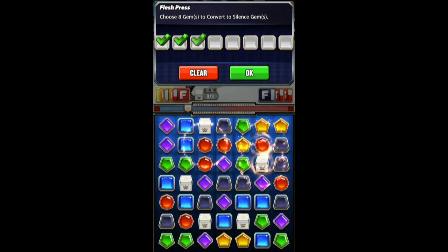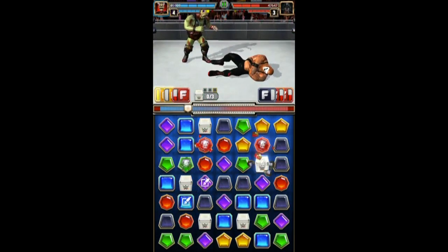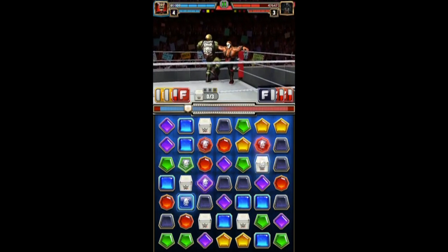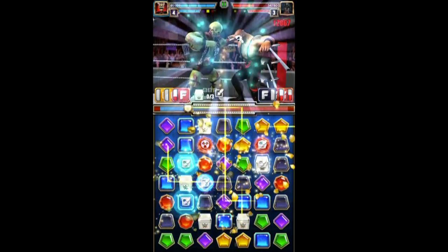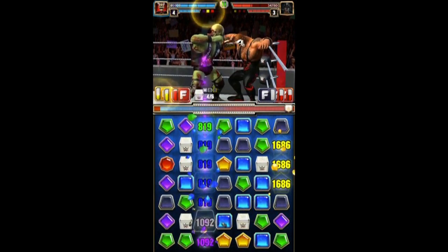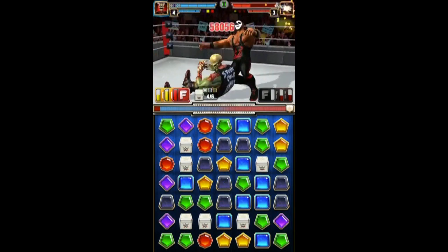We're going to go ahead and set up more. This was a great character designed by the team at Scopely — whoever designed this character did a great job. Again, one of the better zombies that came out during Halloween time in October. And we have the blast gems here with a nice little cascade, and that is going to take out Papa Shango.